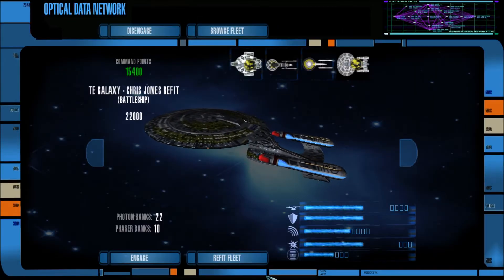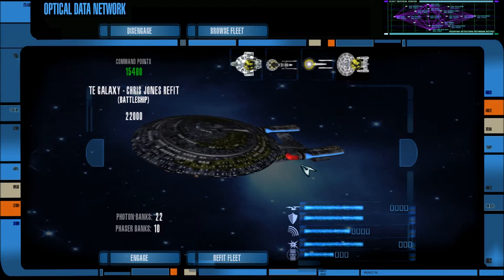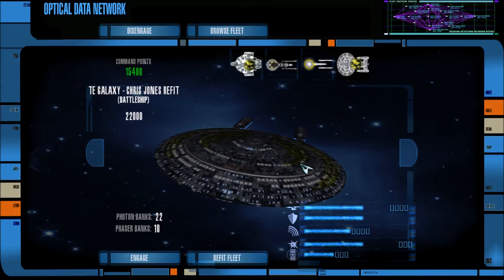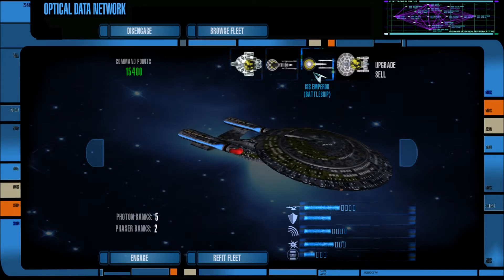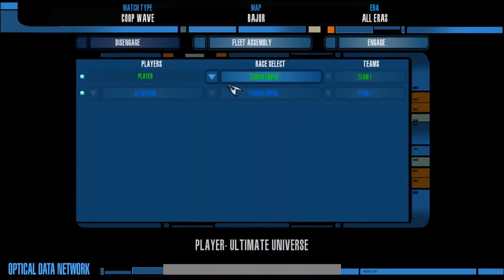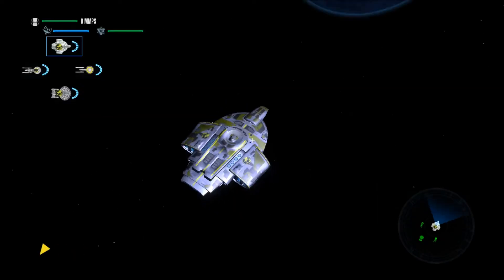Hey guys, I am Foxtrot Delta and welcome back to some more Star Trek Legacy using the Ultimate Universe Mod 2.2. One of you wanted me to use Terran Empire ships versus the Borg on a co-op map, so I have the co-op map set up. We are fighting the Borg and I have a Terran Empire Defiant class, Excelsior class, their version of the Federation class, and the Chris Jones refit for the Galaxy class. Let's engage and see if the Terran Empire can defeat the Borg.